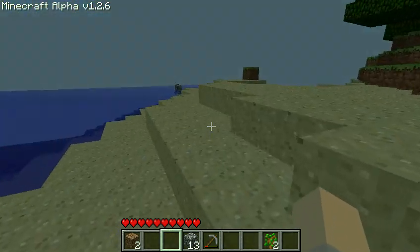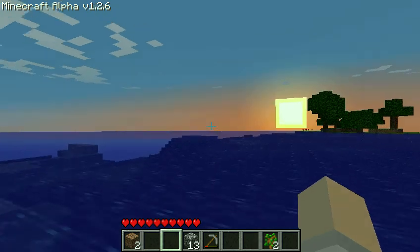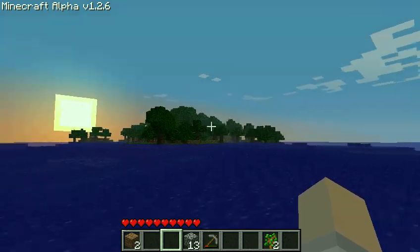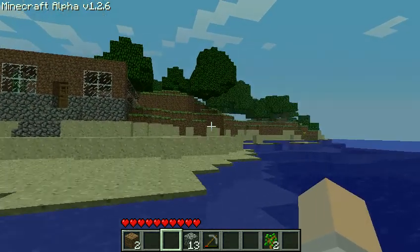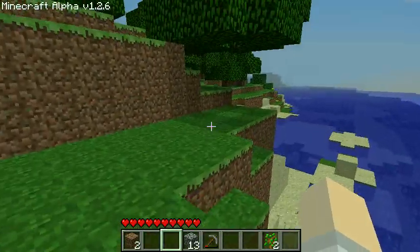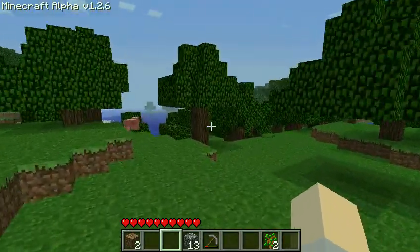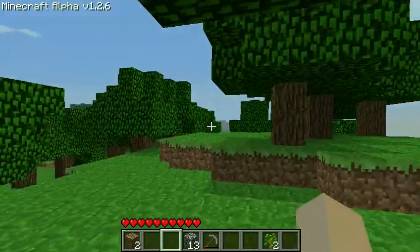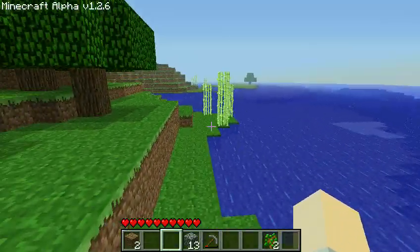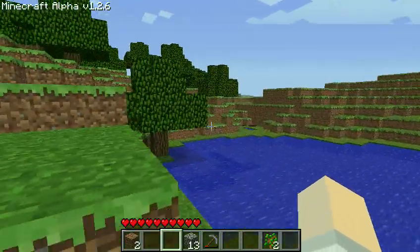Alright, we're going to start the quest for coal. I say we go this way — see which way has the most mountains first. Am I on an island? I never took that into account. Is this an island? I think it's an island. Yep, it's an island. Oh wait, no it isn't.